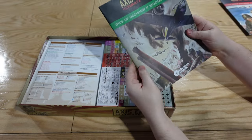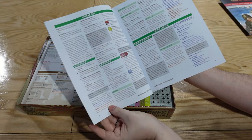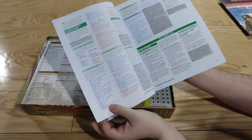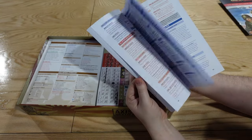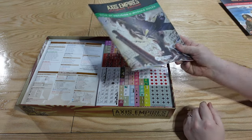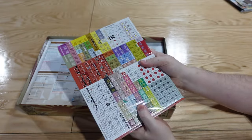Then we have the Dice of Decision module rules — 60 pages of build-your-own campaign. You can make it basically whatever you want. Will I realistically ever use this? Probably not. But that doesn't mean it isn't really cool, and there will be plenty of people who do use it. It essentially turns this game into whatever you want it to be, and I think it's pretty neat that they offer that option.